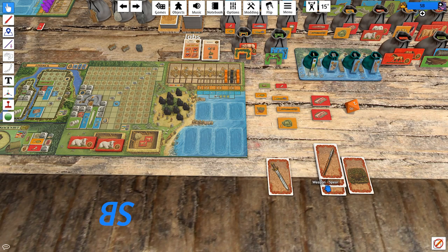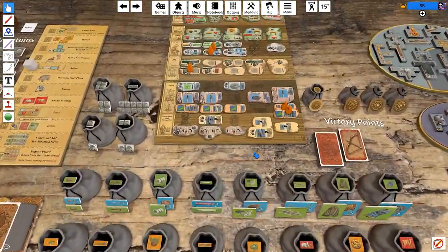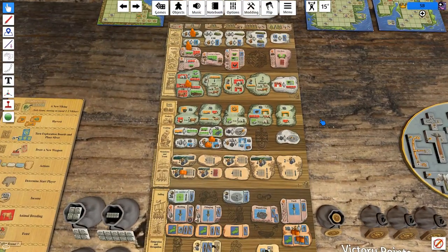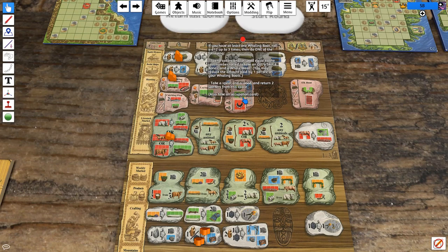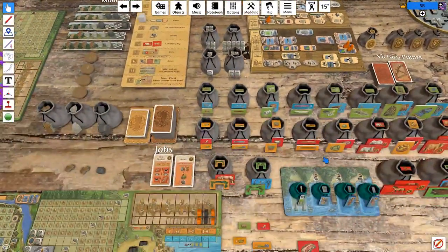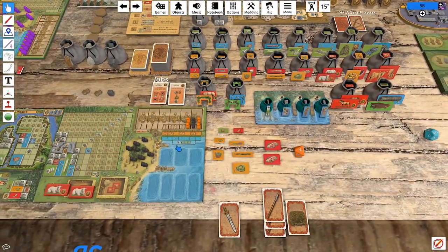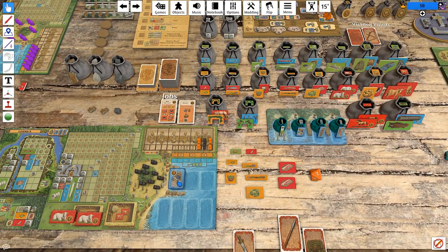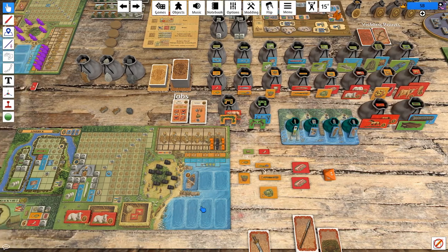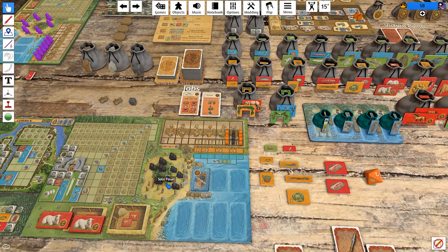We do have three spears, so we could go whaling. Whaling definitely gives us some interesting options and it would draw us a card. Whaling would mean we could turn a whale meat into two game meats instead of the other way around, which I think is actually a little bit better because it's easier to work with the two-by-three. So yeah, let's go whaling. We have two wood and three spears. Oh wait — I forgot to actually take the whaling boat when we did the get-a-whaling-boat action.